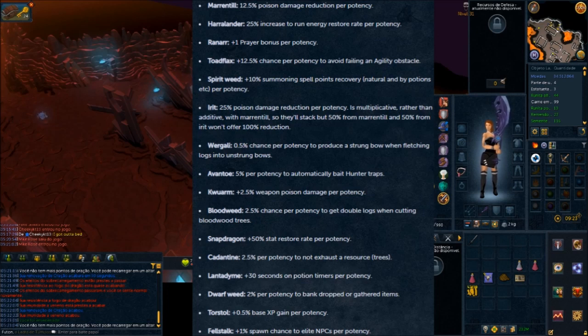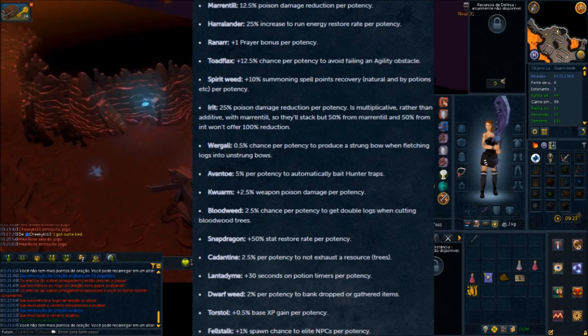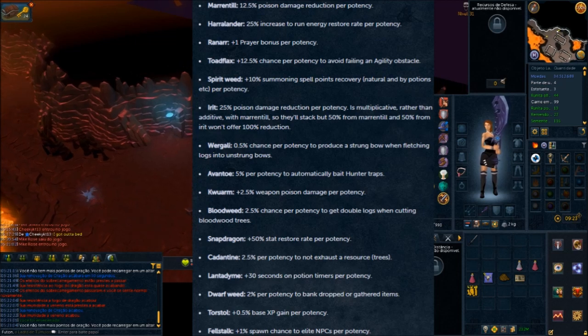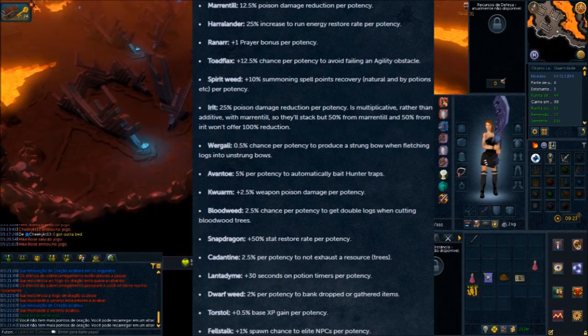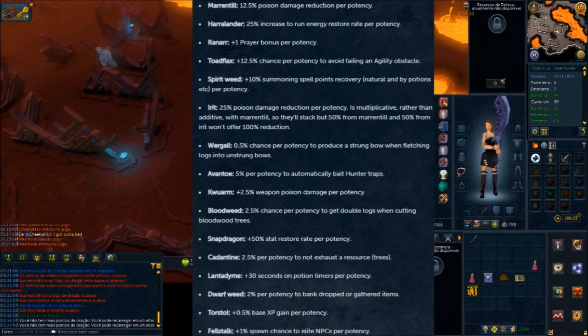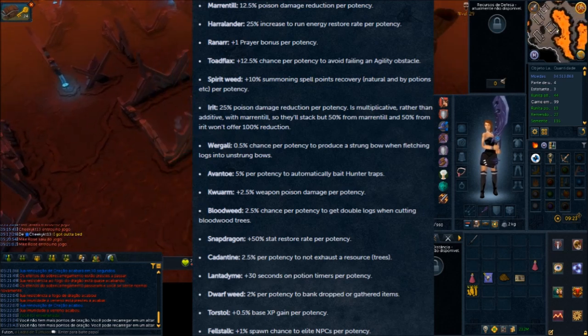Regali gives a 0.5% chance to auto-string a Strung Bow, and this one is very debatable. From what I understand and from reading posts, Regali is absolutely useless for main accounts because the value of the herb will never supersede how much you save from the bowstring. But it's actually a decent herb for Ironman — what else are you going to do with Wingali? If you have it, you might as well use it in the instance burners.